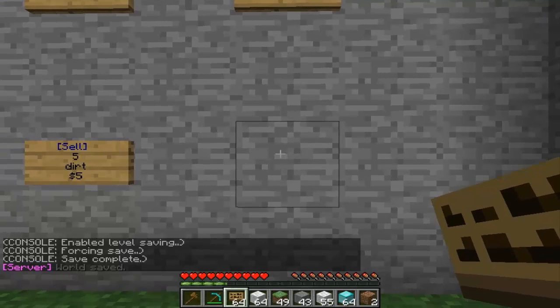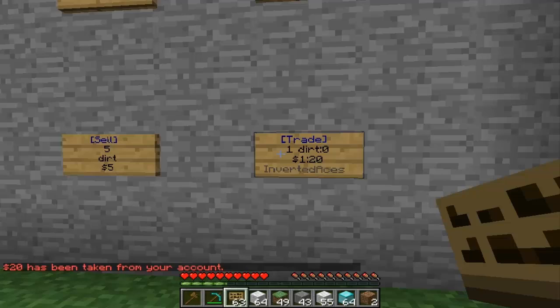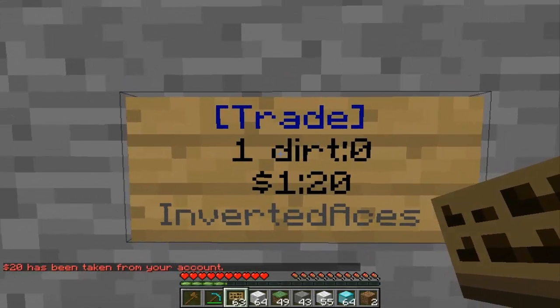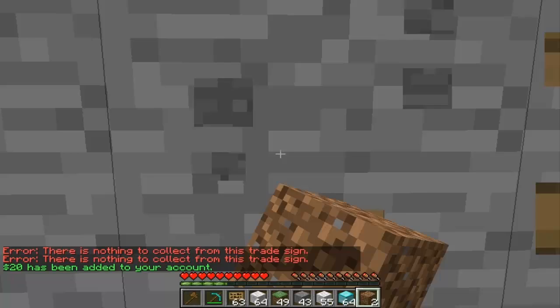The last sign type is Trade, and there are a few different versions. The first one trades money for items from other players. Put in 'trade', then the item you want — start with the quantity, so one dirt. The cost is on the next line, one dollar, with a maximum of twenty dollars coming from the sign so someone can only give you twenty times as a maximum. If you created the sign, when you right-click it you'll be able to collect from it and the money goes back into your account.